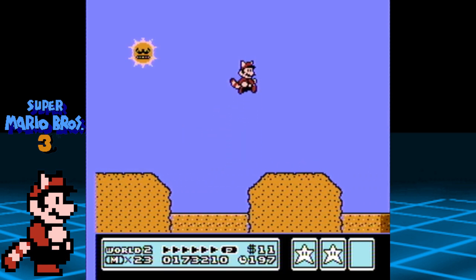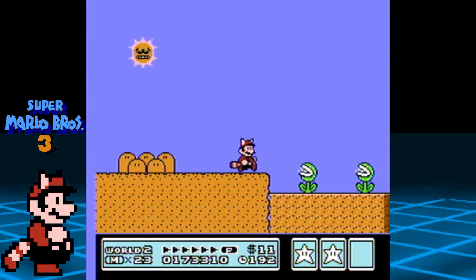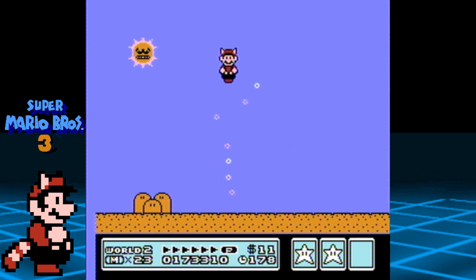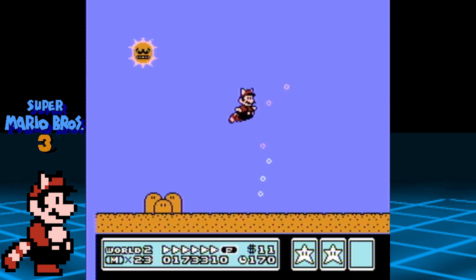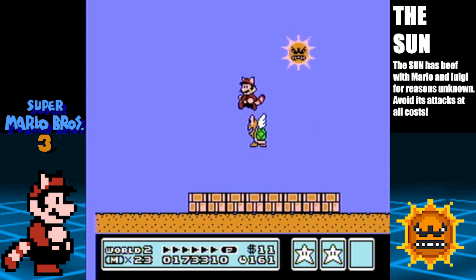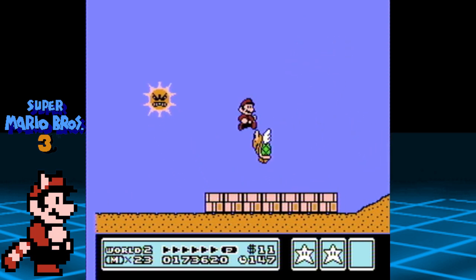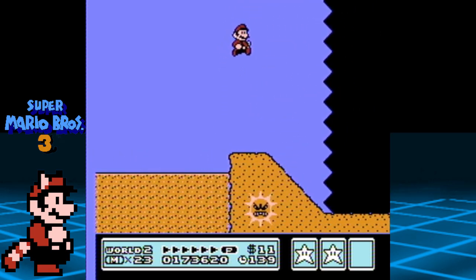Here is the level where we must escape the angry sun. From the start, head to the right and avoid the quicksand areas as you move across the level. We won't have to worry about the sun until about midway through. This tornado moves Mario to the left but it won't hurt you — to get past it, simply run at full speed and jump through it. Now the sun will become active. Every 5 seconds or so, the angry sun will try to burn Mario to a crisp. Simply get the timing right and jump over him every time he comes down. We are almost at the end — avoid both the sun and the quicksand and head for the finish.